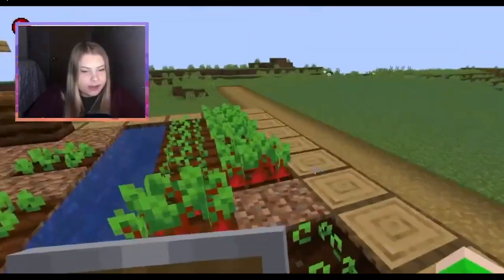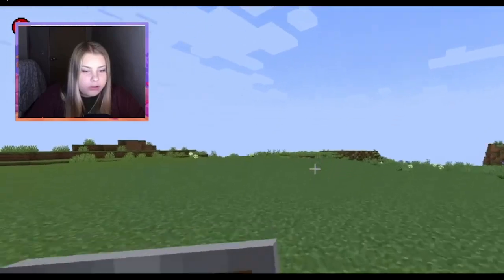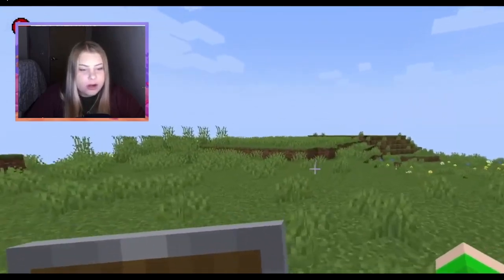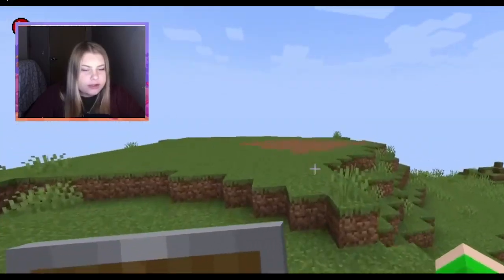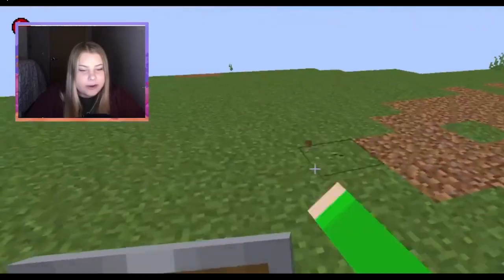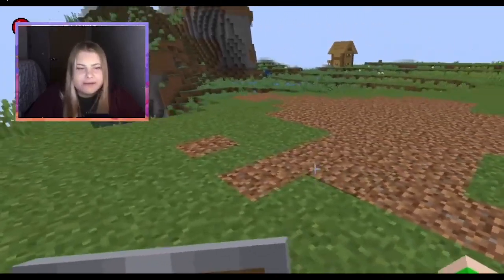So my idea is that we head away from the village all the way over here to this corner. That way we can still have the iron farm on the mountain that we're currently on, but then we don't have to worry about the spawns in the regular village interfering with our synthetic village, if you will.